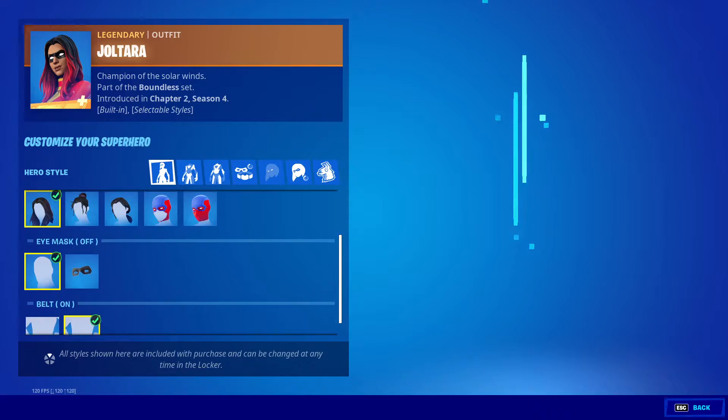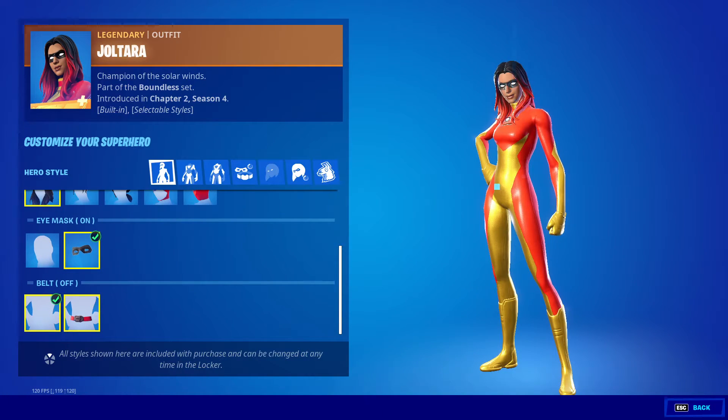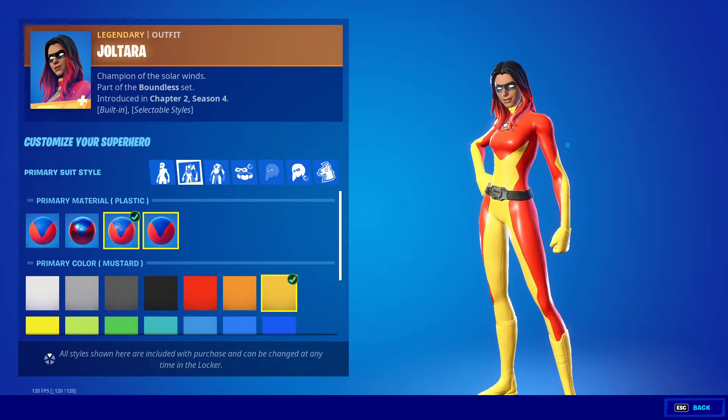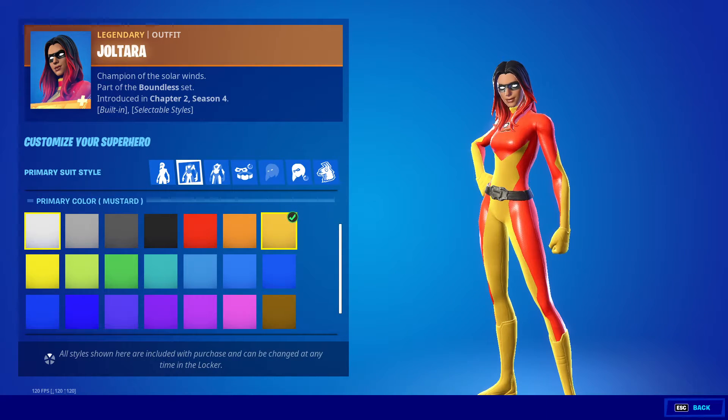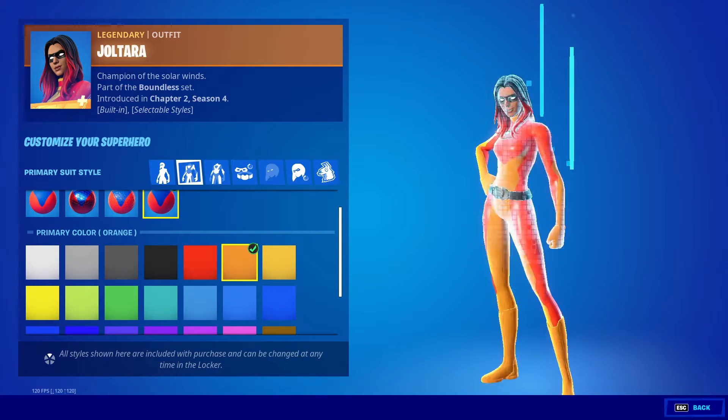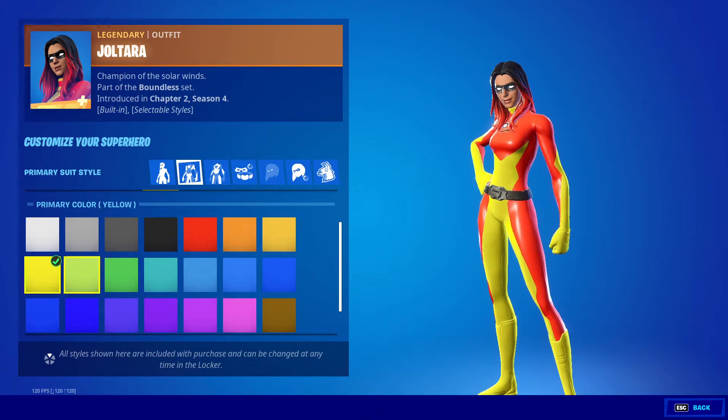Belt on, belt off. Next we got primary suit style — Spandex, Metallic, Plastic, Cloth. We got colors: white, platinum, silver, black, red, orange, yellow.